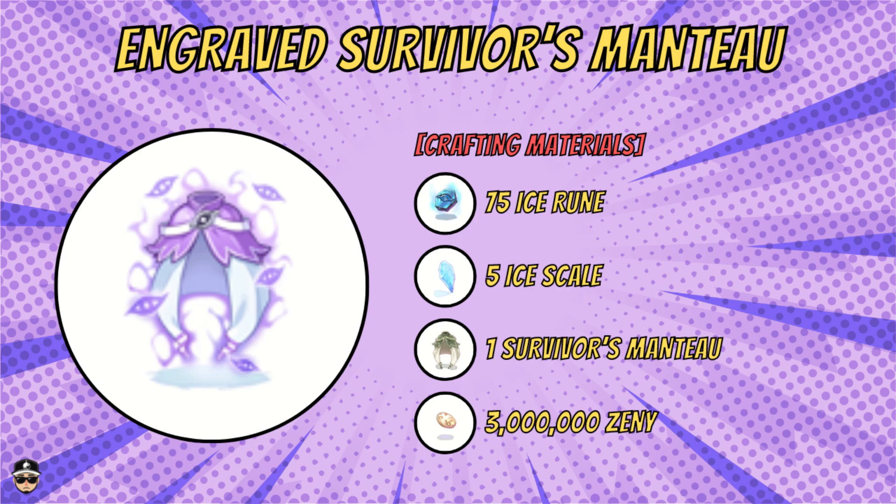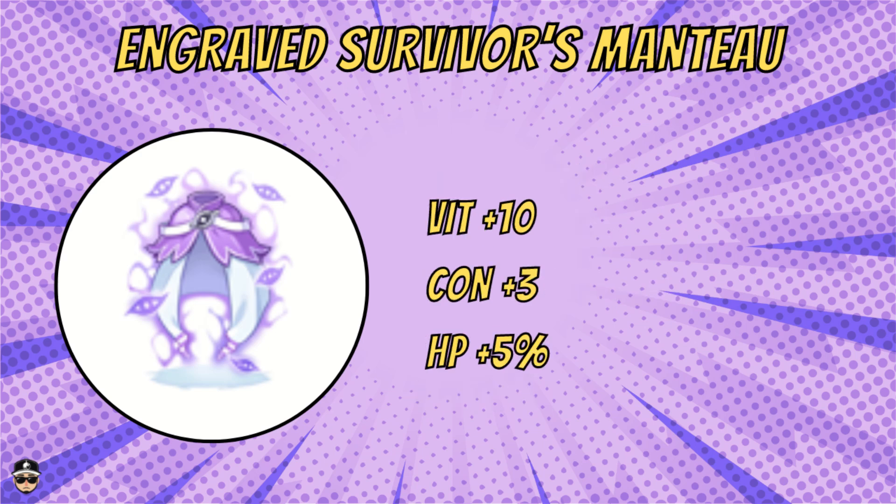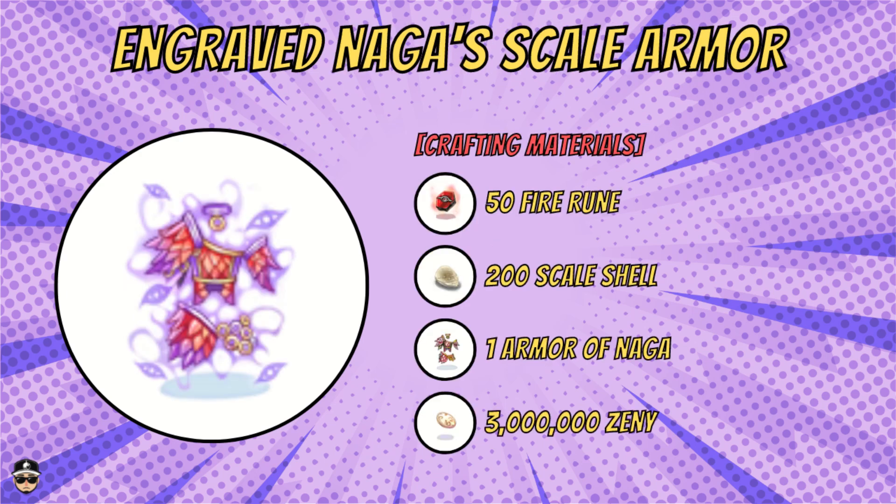Moving on, we have the engraved Survivor's Mantu — or Survival Mantu as it appears in Divine Pride. You need 75 ice rune, five ice scale dropped from the Kacilignac MVP, one non-slotted Survivor's Mantu, and three million zenny. It's a garment, armor level two, required level 210. Stats are basic: VIT plus 10, CON plus three, HP plus 5%. It doesn't combo with anything, so I'm not sure it's worth it.